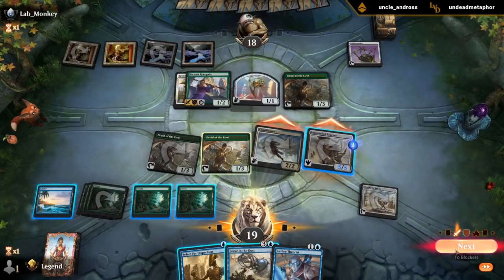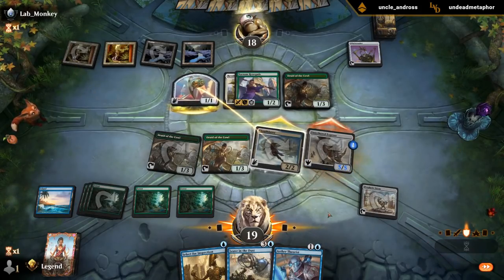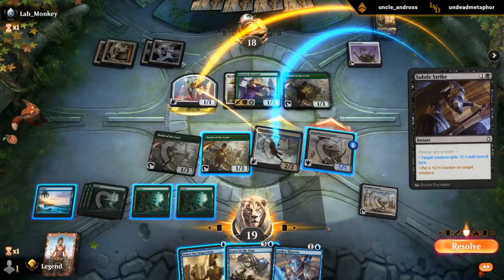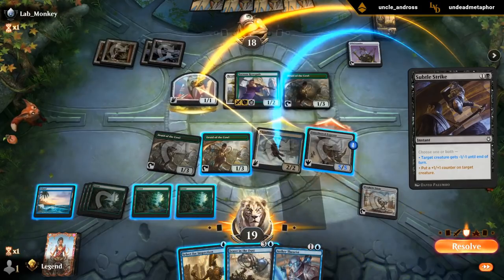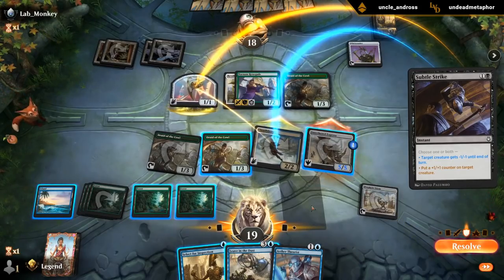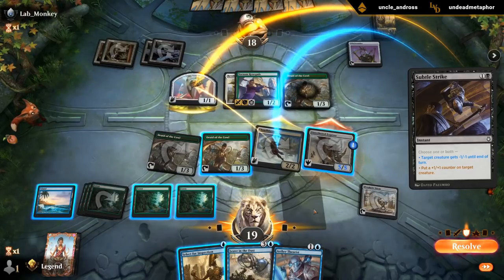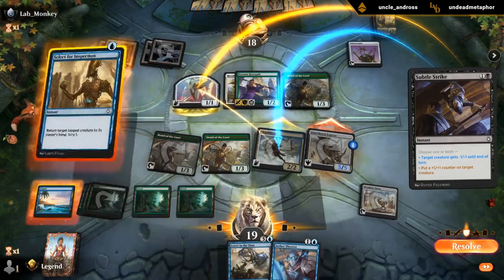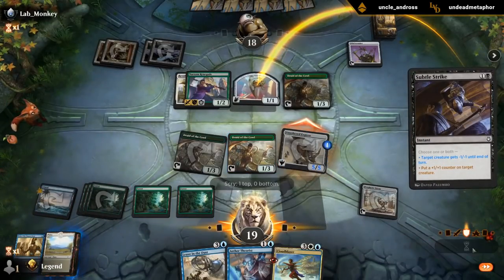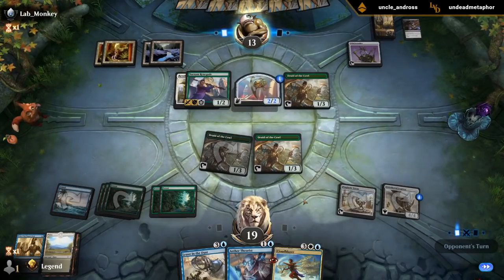We'll keep up Leave in the Dust. My opponent is making me bounce my own Cloudblazer. So do we want to Leave in the Dust or Select for Inspection it? I could also Leave in the Dust the Thopter, which would also be reasonable. But I kind of want to bounce the Cloudblazer. The thing with Leave in the Dust is it's going to be better alongside Untethered Express if we're going to be on the beatdown plan. So I think I Select it even though it's less mana efficient.